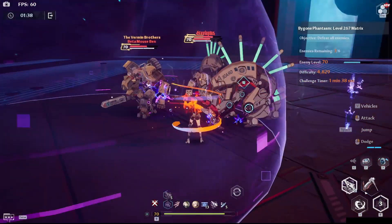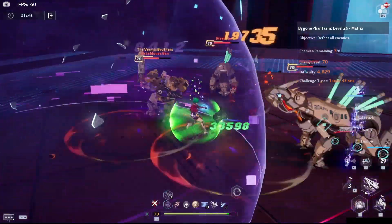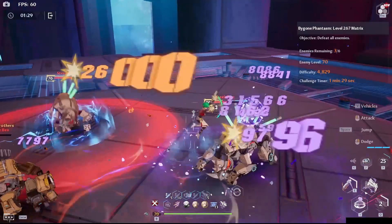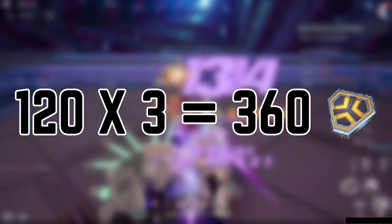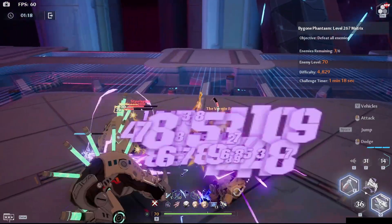For every 120 pulls — technically even less if you have every SSR weapon maxed out or have the fusion cores to max it out — you can buy the limited banner character guaranteed in the limited store. At 400 pulls, you will have at least 400 black gold, which can be converted to 3 weapons from the limited banner. These will be your 7 weapons required to max out that weapon.